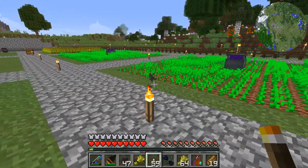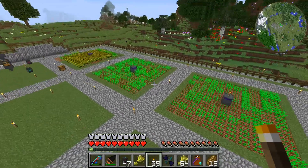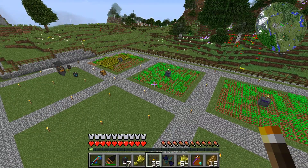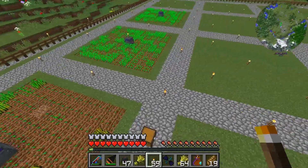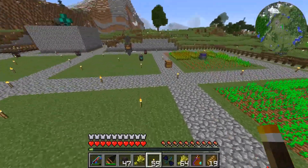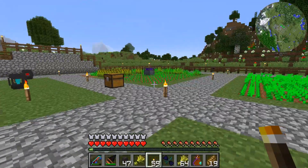Everything looks pretty well lit down there. These are all fully automated with this weird janky setup — but it works! Look at that — obviously I'll have to do something other than hoppers, but that's farm automation. I can throw a torch on top of those to get rid of the torch arena so we don't have spawning happening here. Fully automated farms — I'm very happy about that. I'm going to end the episode here. Thank you guys for watching — I hope you enjoyed it. If you did, please leave a rating — it really helps me out. Until next time, I'll see you guys later.